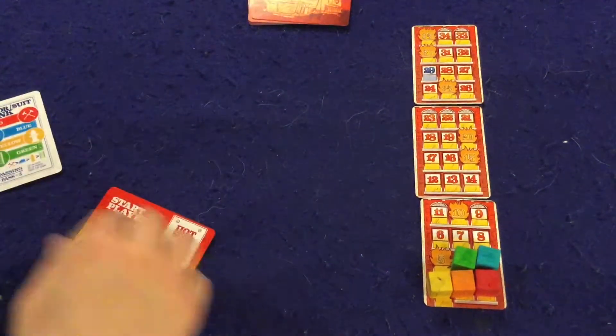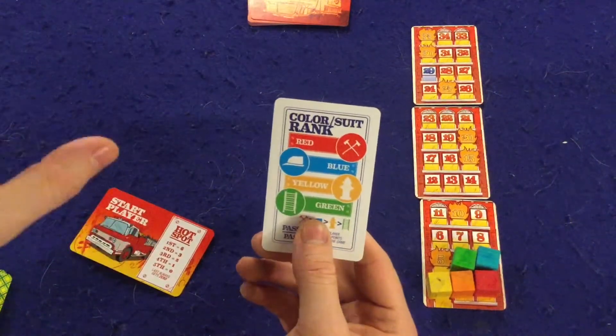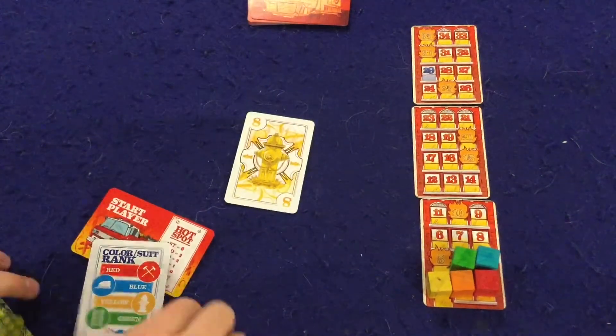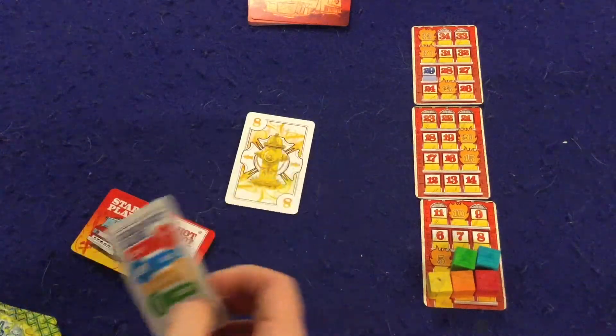Now, another thing I want to note is that there is a color suit rank. This will come into play from time to time. Red cards are better than blue cards, which are better than yellow cards, which are better than green cards. So if I played this yellow eight right here, it could be beaten by a nine, ten, eleven, twelve, or it could be beaten by a blue eight or a red eight.